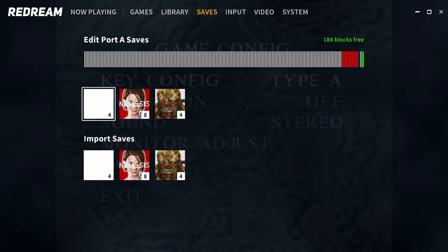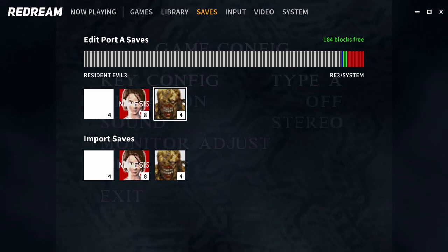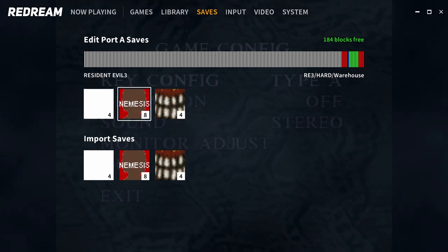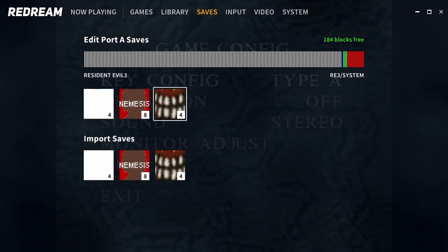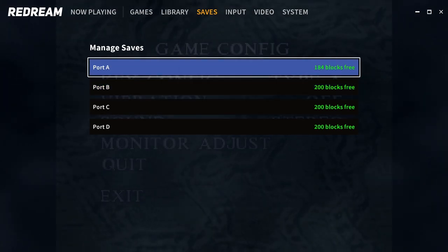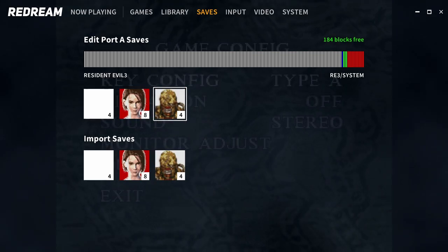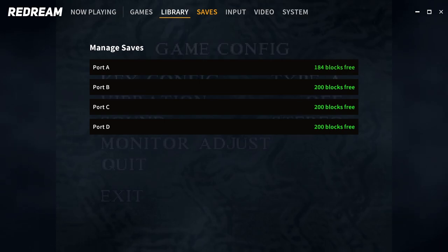I did actually save a game here to test it. Usually the VMU saving has been a bit strange - sometimes you fire this emulator up to find all of your saves are gone. That doesn't really matter because we have save states, but it is nice to have actual saves as well. With this emulator you can't add more than four memory cards, but now we can export and remove saves to different files, and when you're playing a particular game you can just inject that save back into the memory card.